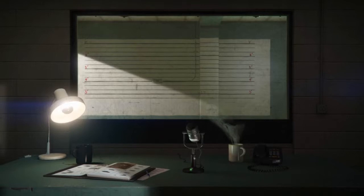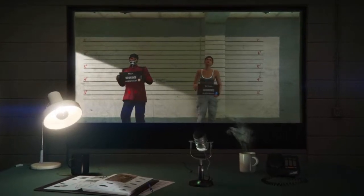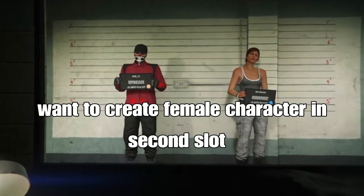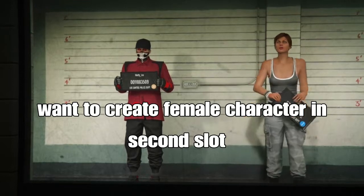I'm going to show you guys the full tutorial on how the transfer glitch works — how to transfer your outfits so many times. From here, you want to create your female character in the second save slot. You can copy the rank if it lets you — doesn't matter.